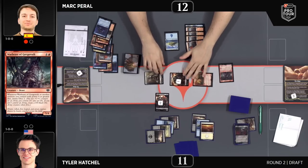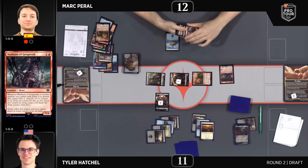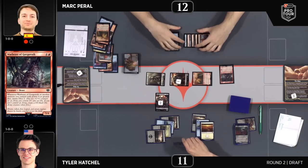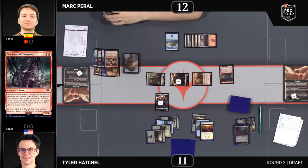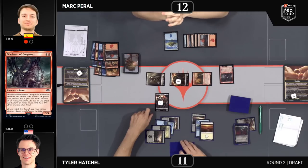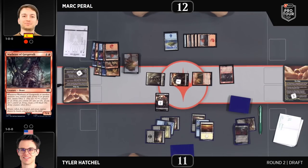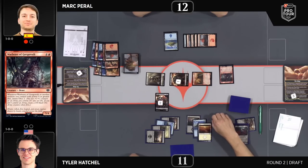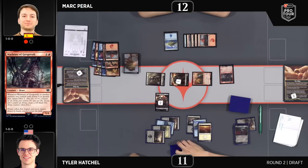Orbeast of Gorgoroth — we've seen this card do a huge amount of work in green. It's still good if you can just get any four-power creature here. The triggered ability of Orbeast of Gorgoroth is massive, leaving behind an army whenever a high-power creature — four or greater — dies. A little awkward as the looting ability from the Ringbearer drew the Relentless Rohirrim and discarded it right away while Hellbent, but still worth getting four damage in from that human.